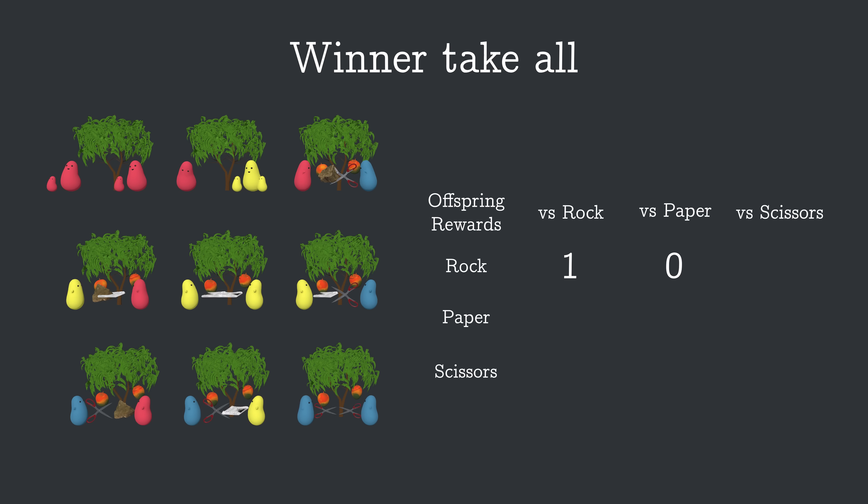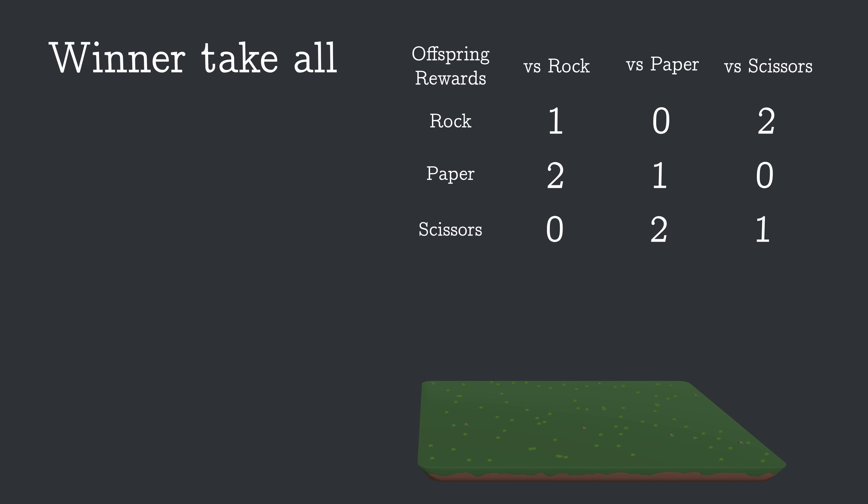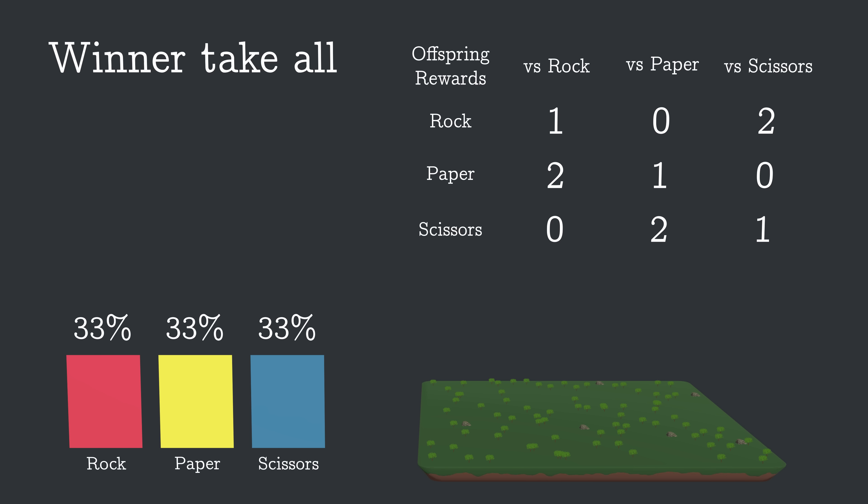The numbers in the matrix are the rewards for the blobs on the left side of the matrix. For example, a rock blob facing a scissors blob gets a reward of two, and in the reverse case, a scissors blob facing a rock blob gets a reward of zero. Let's put 80 of these trees into a world and start the population with one-third of each strategy. Before we hit go, what do you think will happen to the population over time? Will it tend to stay balanced? Or maybe one of the strategies will take over? Or perhaps the population will cycle through rock, paper, and scissors taking turns dominating? Or maybe something else?